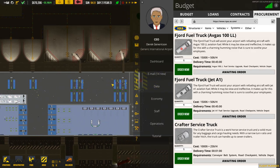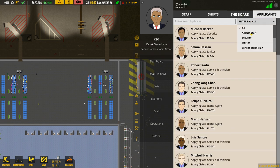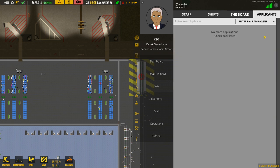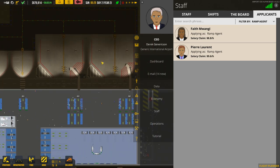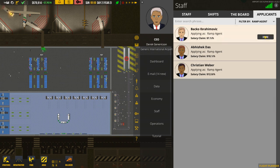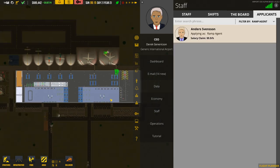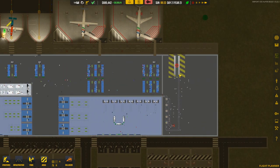We need people to operate the trucks — go to Staff Applicants, filtered by Ramp Agent. There are six applicants. The general rule I've found is four ramp agents for each medium stand and two for the small ones. So one, two, three, four — that's ten people total. I want to get about twelve — actually let's have fourteen ramp agents.